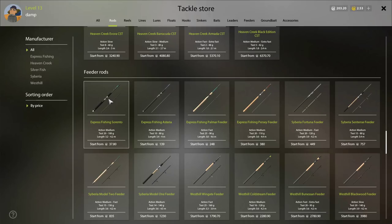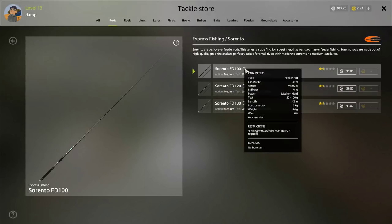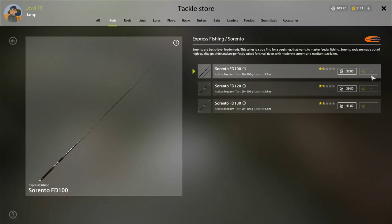That's how they have it broken down in the user guide. Here's the recommendation for your first setup: you're going to purchase the Sorrento — the Express Fishing Sorrento. As you look at rods, what you're concerned with is where it says load capacity. That's the heaviest line you can put on that rod, and same for the reel. The heavier the load capacity, the heavier the fish you can bring in. You're going to purchase this one, which is about $37.